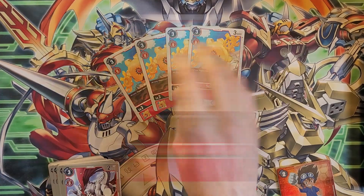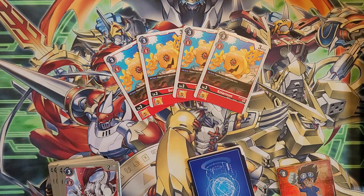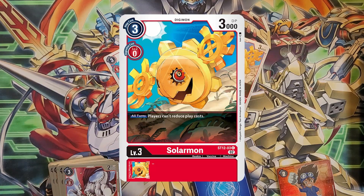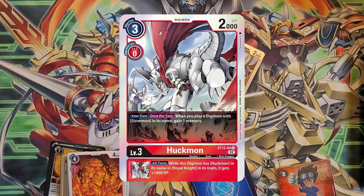For Solarmon — this is what many people will refer to as a floodgate. It has an effect that prevents your opponent from reducing play costs. This is more or less going to stop anything using a Digicross effect, so the upcoming Cross Heart and Blue Flare decks that pretty much live on it — this will stop them. They will have to deal with it right away when this gets played. This is a great card.